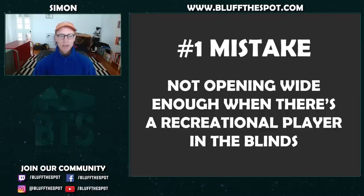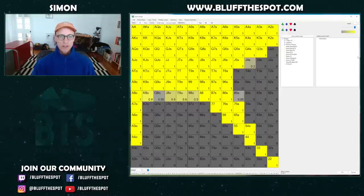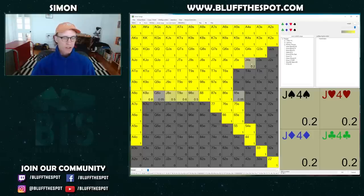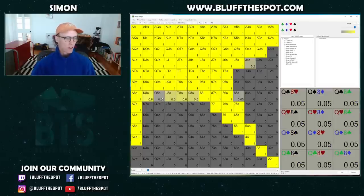To show you this, I've brought up an example of what a typical button opening range would look like. You can see here that we're opening about 42% of the time. There are a couple of combos — like jack-fours, eight-fives, queen-eight off — that we're opening a fraction of the time. The solver is saying that in order to remain balanced versus a perfect opponent, we're going to have to open these sometimes, and they're basically a zero EV decision.